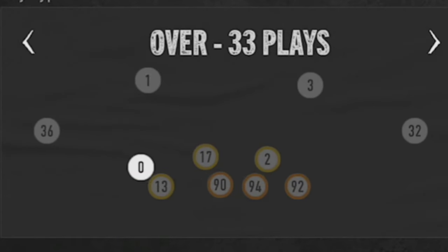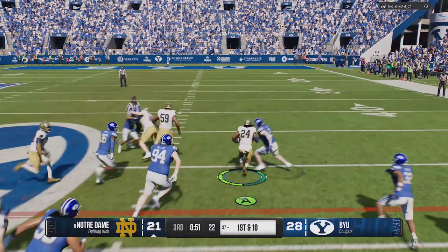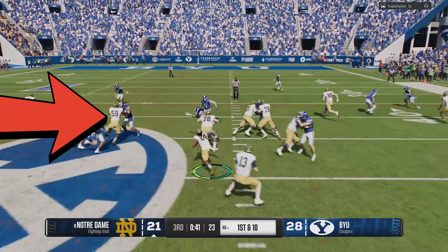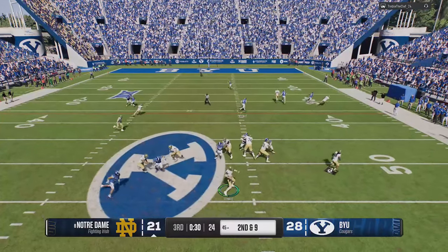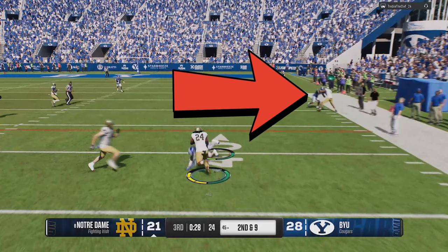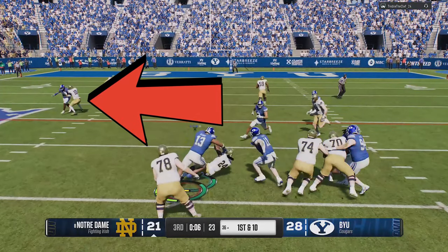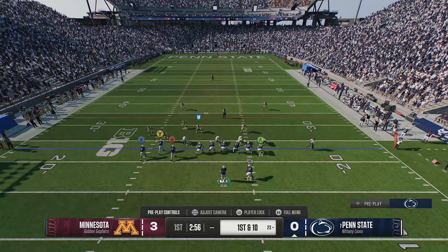I also noticed inconsistencies in who was accruing wear and tear penalties. It's only my linebackers and defensive linemen — none of the secondary players are accruing any penalty. Since wear and tear is based on contact, that's why linebackers and defensive linemen get more penalty — they're constantly running into offensive linemen. But if you watch the replay, cornerbacks and safeties are also taking contact: receivers are blocking cornerbacks, tight ends are blocking safeties. So why aren't they accruing any penalty?